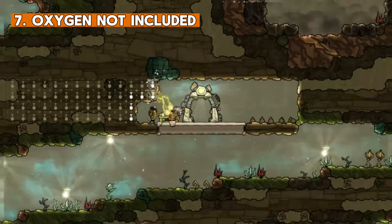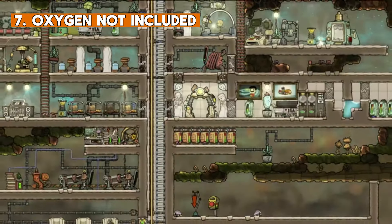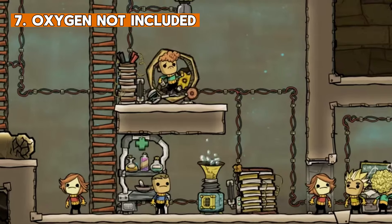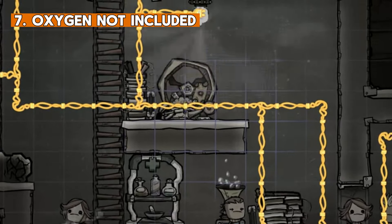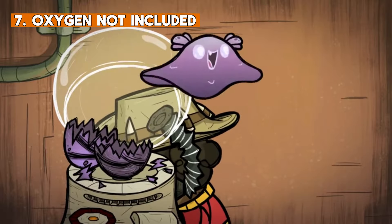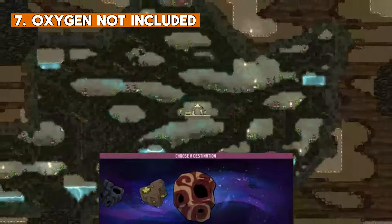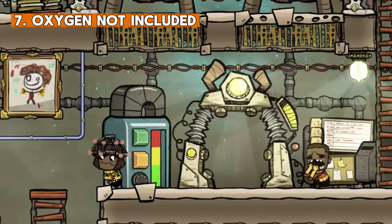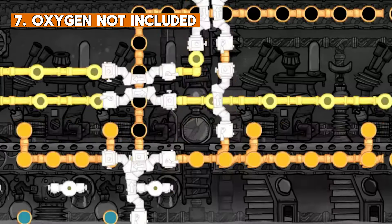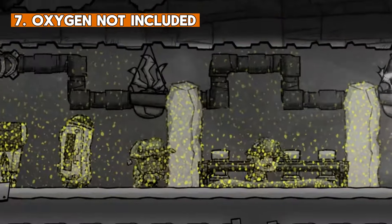And now yet another great game. Oxygen Not Included is a space colony simulation game — basically Rimworld but from a different perspective. It's from Klei Entertainment, known for titles like Don't Starve, and that's why you can see so many similarities in terms of aesthetics. This is your typical colony sim where you have to survive in harsh conditions, build your colony and keep your survivors happy. Your main enemy is oxygen — or the lack of it. You have to keep an eye on oxygen levels, monitor carbon dioxide accumulation and oversee oxygen generation. Breathing is very important, remember.